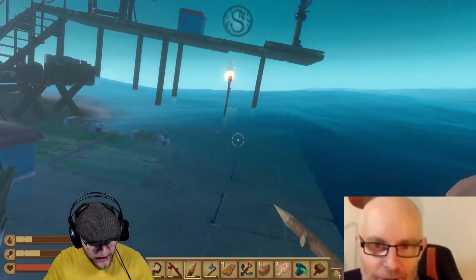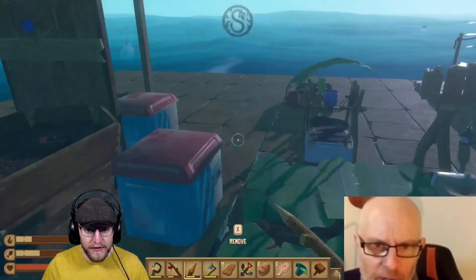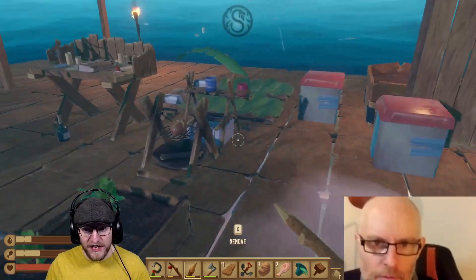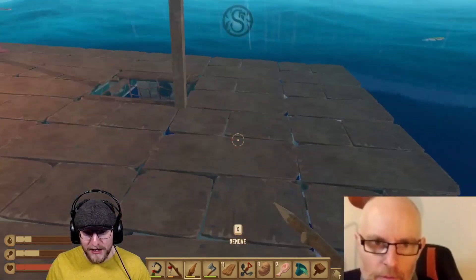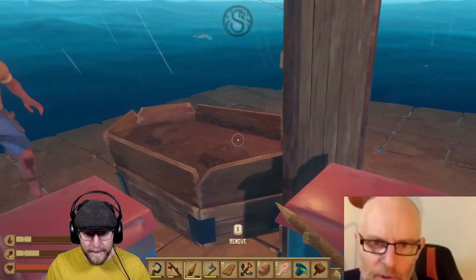We need more real estate in order to be able to put this anchor down somewhere. I think we probably need reorganisation rather than expansion. Crop plots going closer together makes a lot of sense — then the scarecrow does better work.